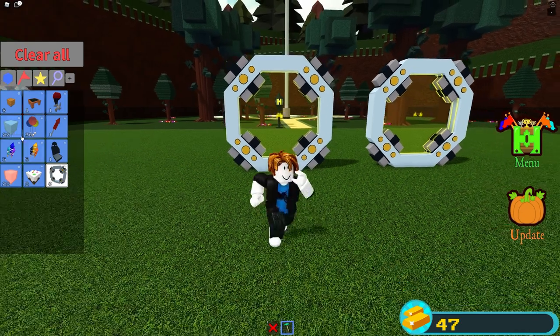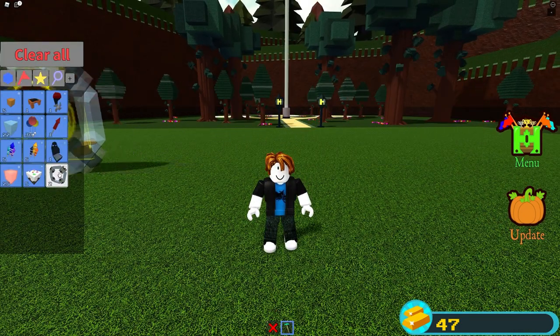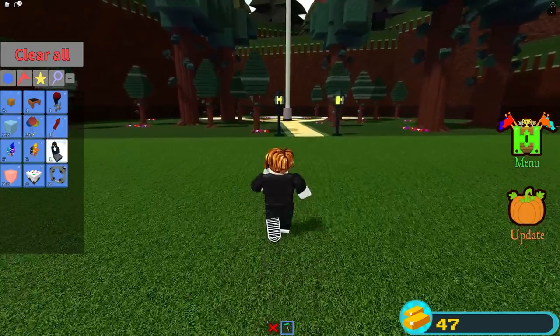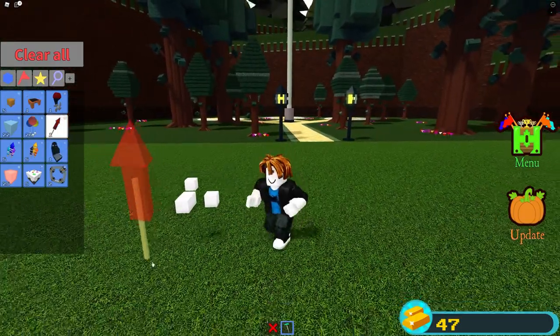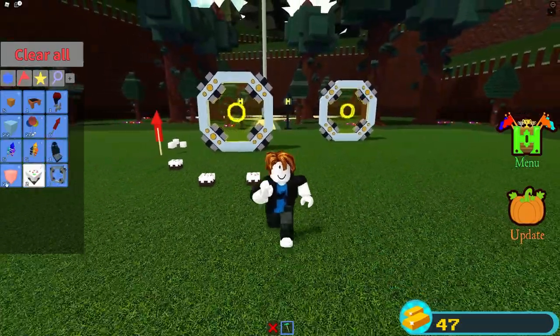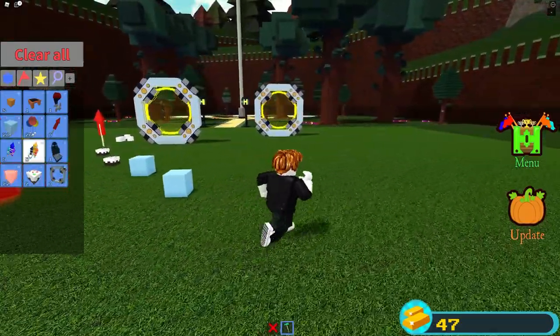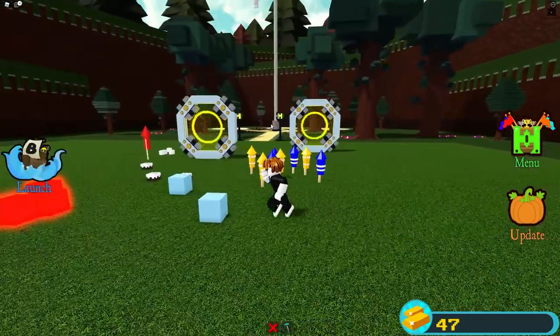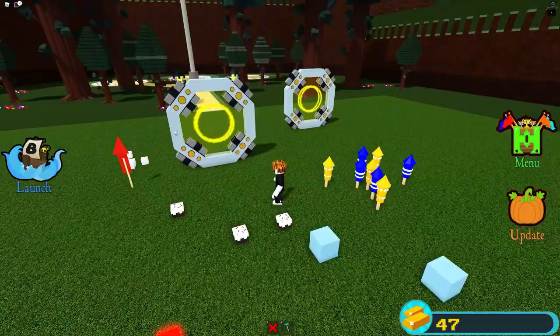Those are all the items you get. Looking at my inventory, you can see some balloons, fireworks, portals, cake, neon blocks, and various other fireworks — basically everything from all these codes.